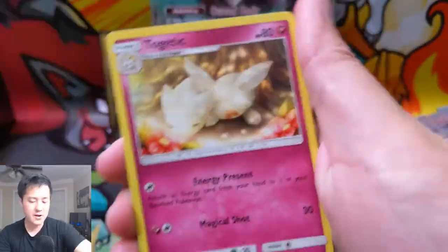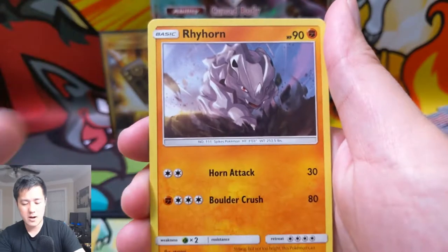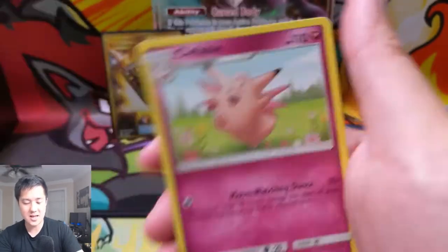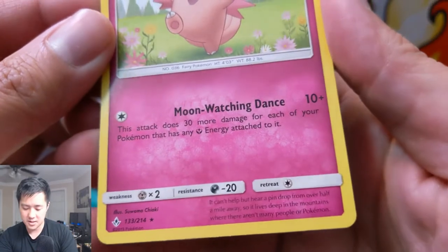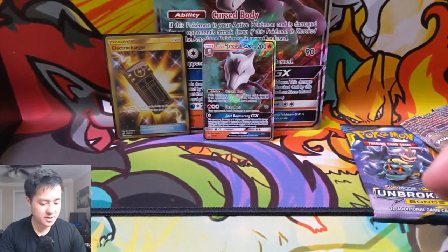On to Unbroken Bonds: fairy energy, Fairy Charm, Croconaw, Druddigon, Rhyhorn, Meltan, Spearow, Lickitung, another Lickitung — back-to-back Lickitungs. Then a Clefable. Its attack, Moonlit Dance, does damage for each of your Pokemon that has fairy energy attached — each Pokemon, not the number of fairy energies itself.